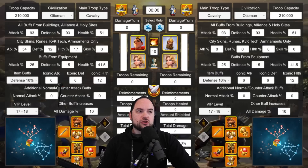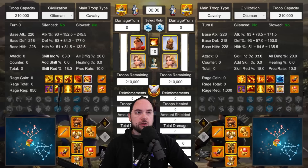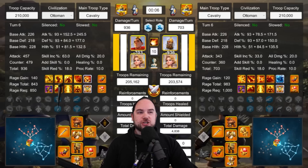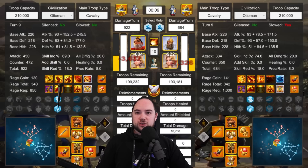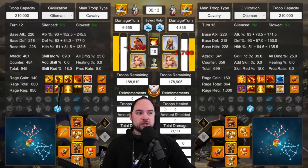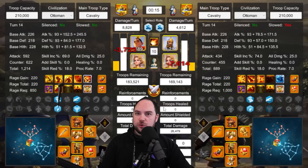Once you get your parameters set up, you're cruising. All you have to do is hit start battle and it just starts simulating — it's that easy. You can even batch these results: I can say run me three test results, and when it's done, I can just review the battle reports, which is pretty cool.